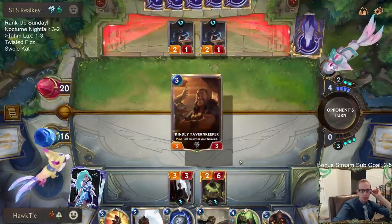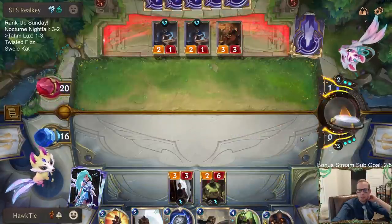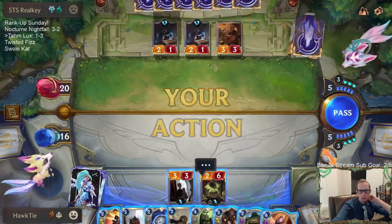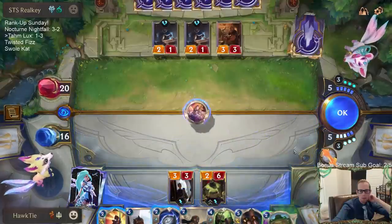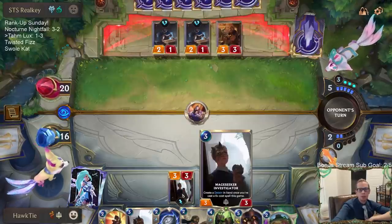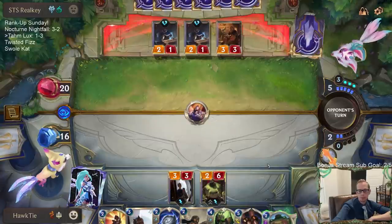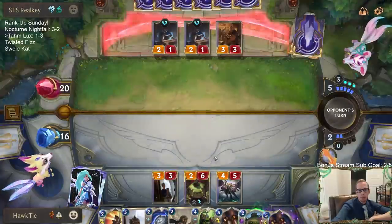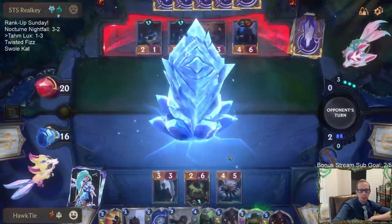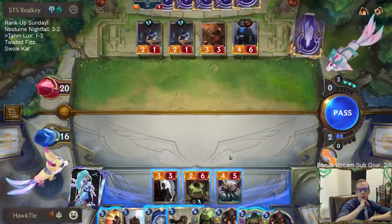I really want to Unyielding Spirit in this game — Unyielding Spirit would be really nice right now. Remembrance turns on the Mage Seeker Investigator and gets me a Detain. The worst thing that could have happened would have been my opponent casting Vengeance on Tom Kench, because then Remembrance would have been a five-mana spell and we would not have even gotten the Detain.